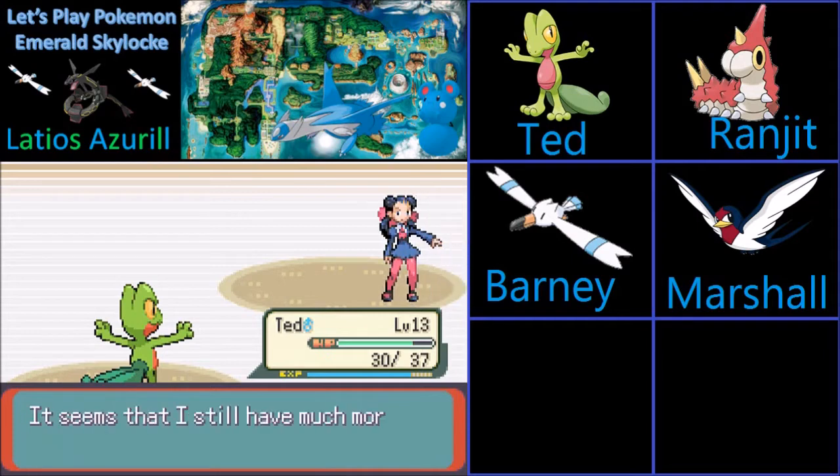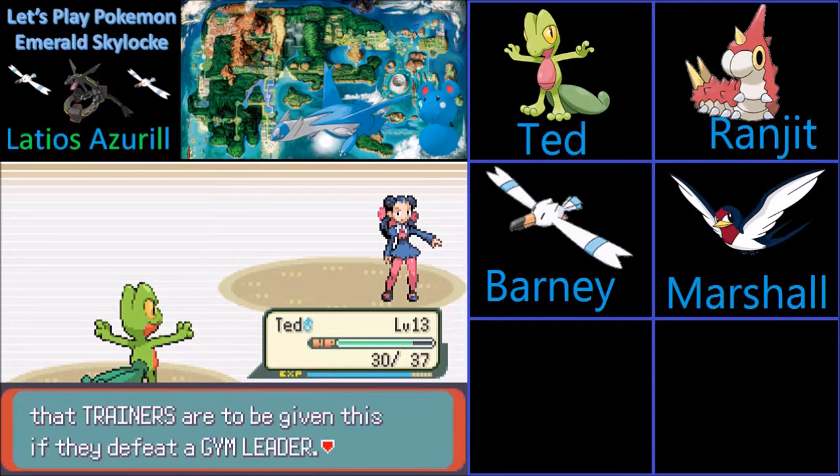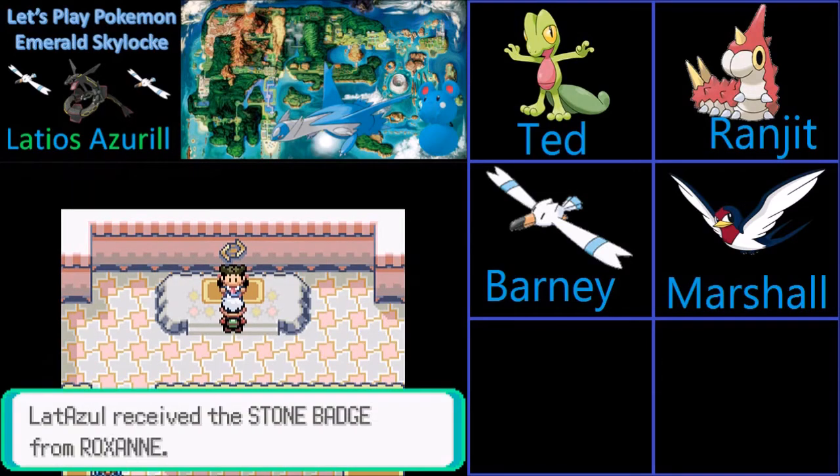We defeated Roxanne! It wasn't more difficult than I expected, it was just more difficult than I hoped it would be. The Pokemon League's rules state trainers are to be given this if they defeat the gym leader. Please accept the official Pokemon League Stone Badge. So we got 1,500 Pokemon dollars and the Stone Badge from Roxanne.